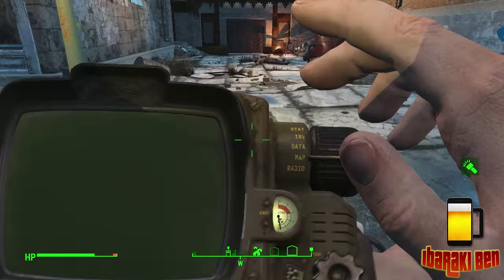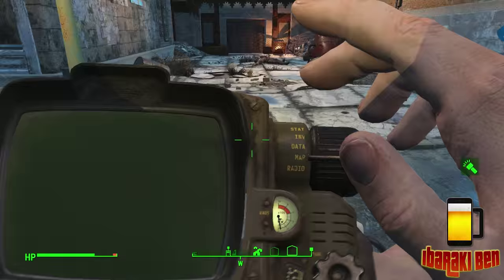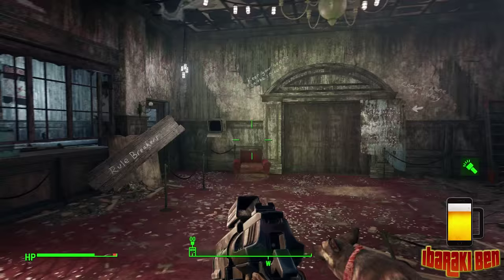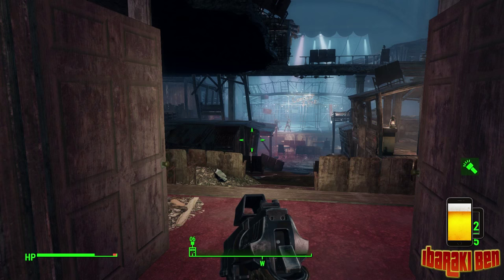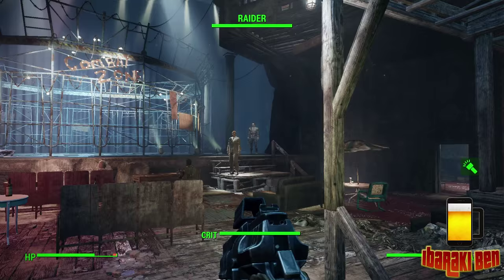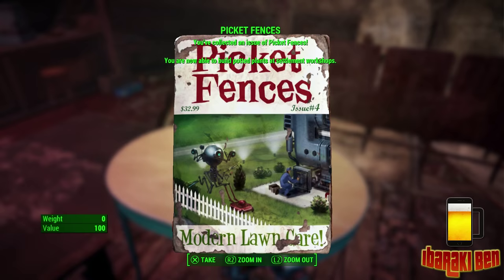The first one today is going to be the Combat Zone. You need to go into the Combat Zone and there's going to be some raiders in here - there are quite a lot of enemies. The magazine is just here, and as you can see I've got the magazine - I'm able to build potted plants at settlements and workshops.